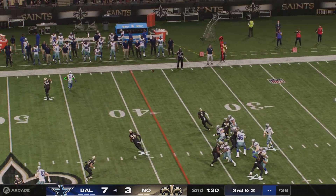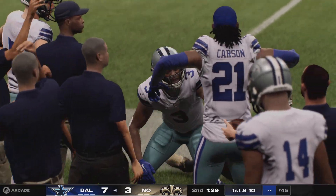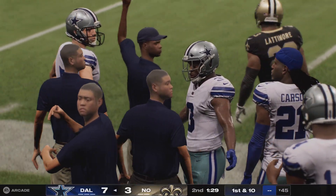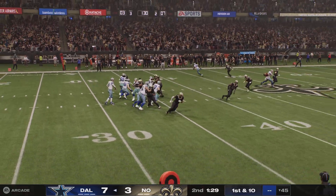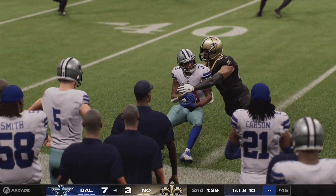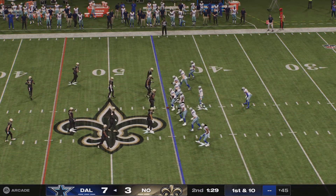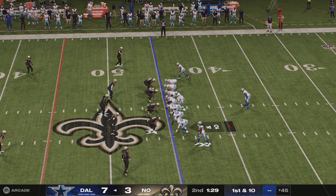Prescott on 3rd and 2. That is caught — Hooks gets the grab. This pitch and catch may have looked routine, but these types of anticipatory throws, especially outside the numbers, they don't occur without countless reps, oftentimes when nobody's even watching. A fresh set of downs to work with — it is first down and 10. To the air again, Prescott — completed right side to Ferguson.